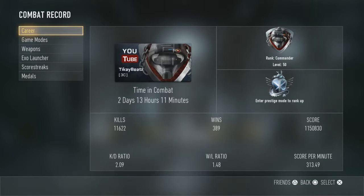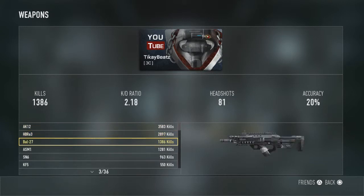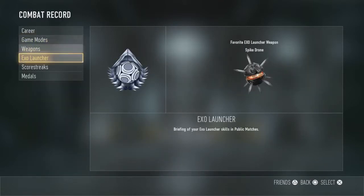I got a 2.09 KD, a 1.48 win-loss, and a 313 score per minute. And I've had the game for about 2 days and 13 hours and 11 minutes — it's kind of around there. And then we got my best 5 or 6 weapons: the AK-12, HPRA 3, Battle 27, ASM-1, SN-6, and the KF-5. Those are my best weapons that I've ever used.